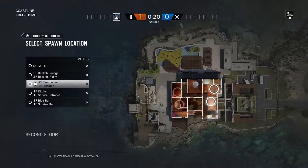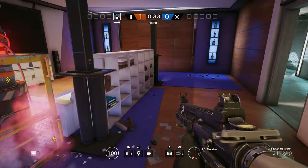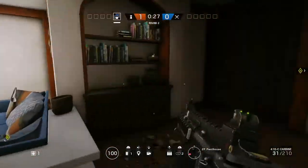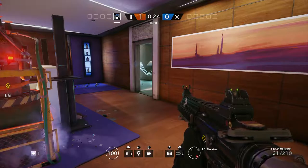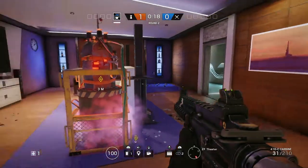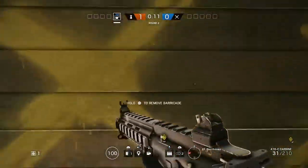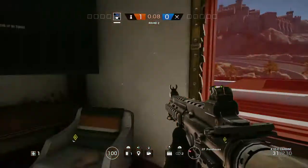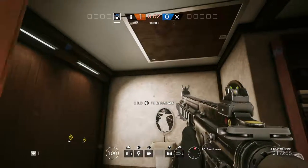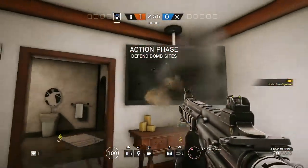The next location will be the Penthouse and the Theater Room on the second floor. So we are in the Theater Room — the Penthouse is right behind us. This room is a cluster. Literally people are going to be storming in from everywhere. There actually is a hatch there, which sucks about this room.